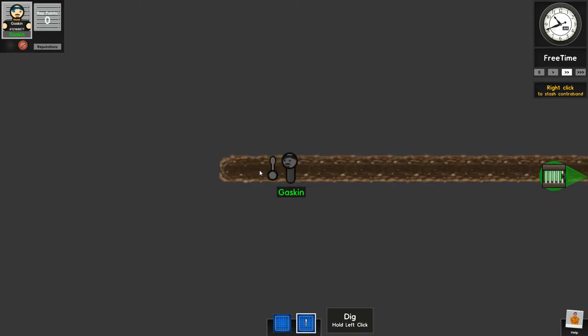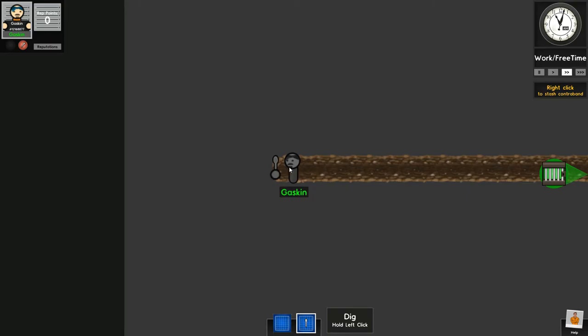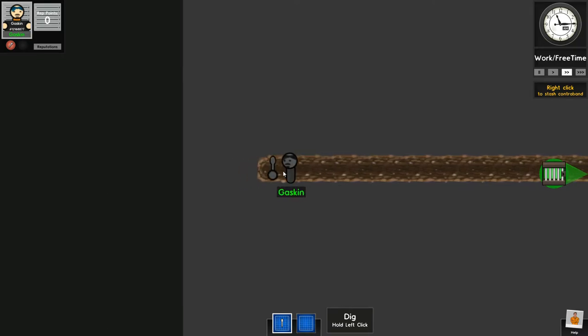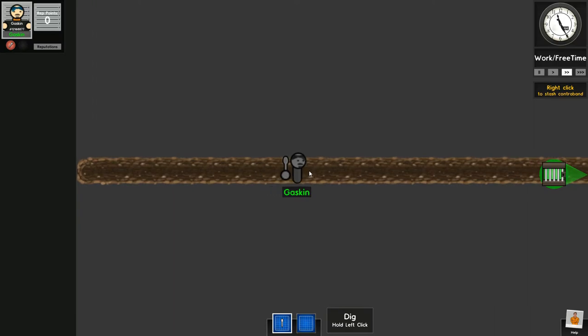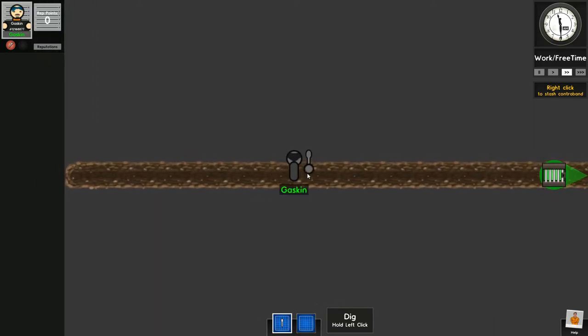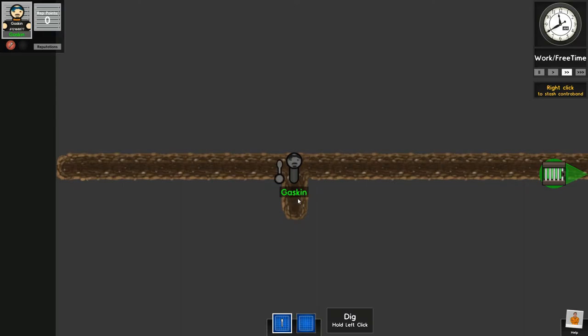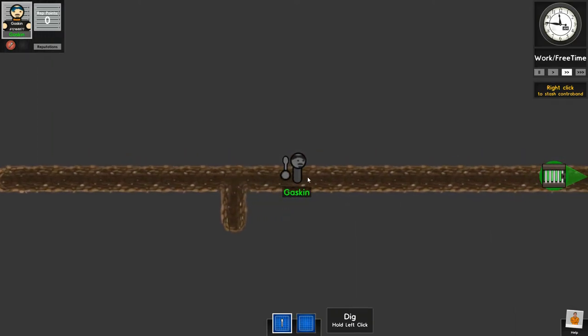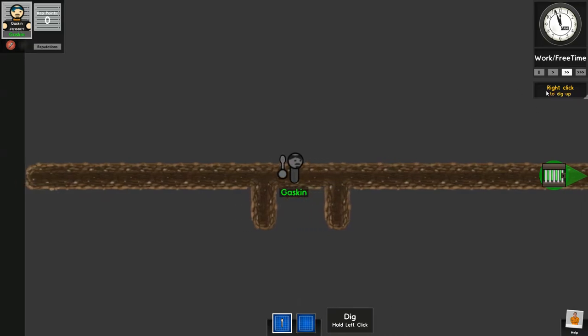Wow, really? Come on. This is going to be a lot easier than what I thought. I want to make sure that I go far enough. I want to get as close to the edge of the map as possible, just like this. How do I go up? How do I dig a tunnel up? Is there a way for me to do that? Right click to stash contraband. Oh, right click to dig up.